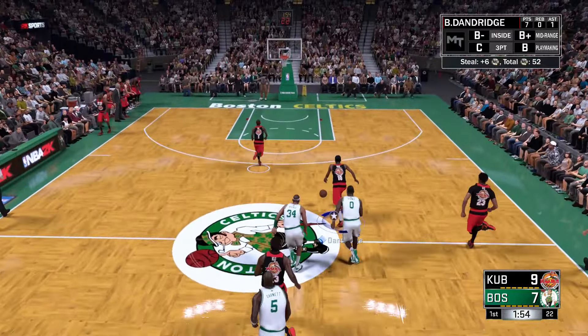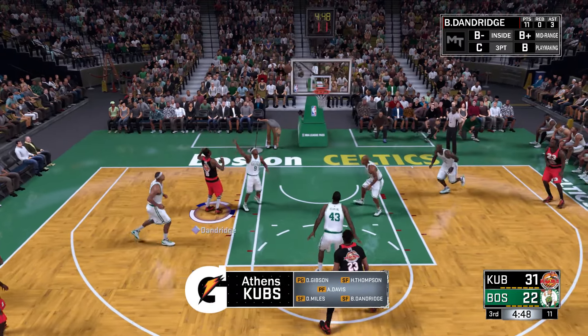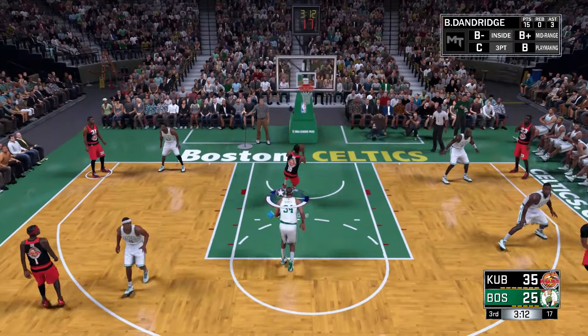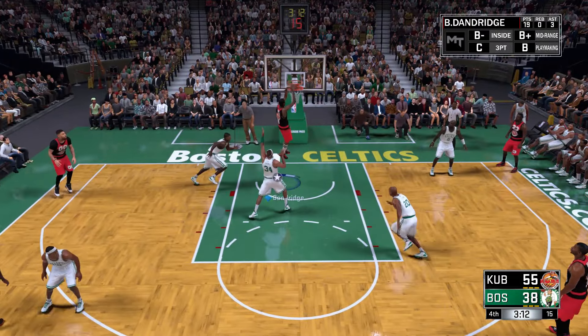His jump shot is very good — really nice release, and from the corners he's money. I wouldn't pull up and shoot him off the dribble, but the jump shot's very good. Inside, he's extremely good. If you're being guarded by a smaller guy, he's going to score on him every time. His dunk — he doesn't cock the ball back behind his head ever. His animations are really good. He never gets blocked.